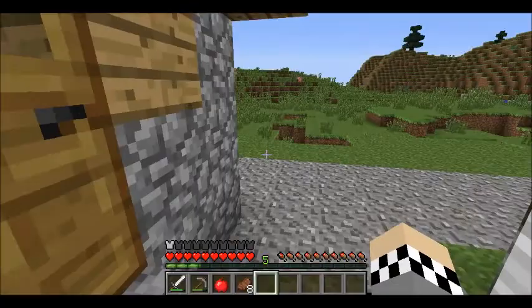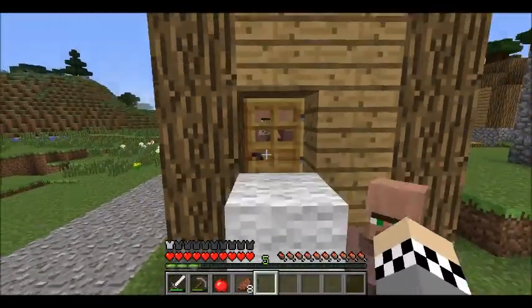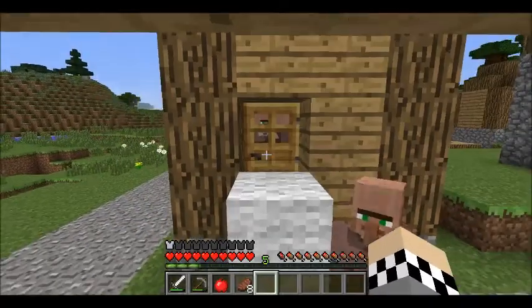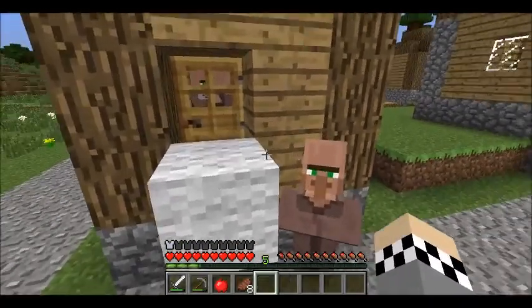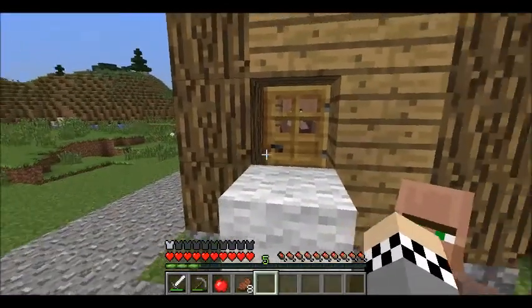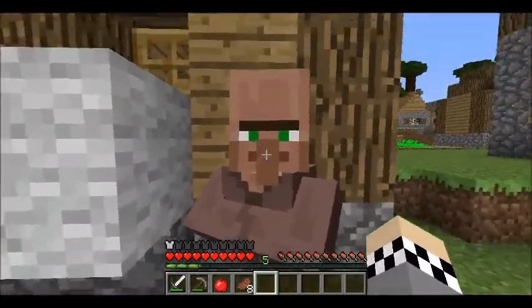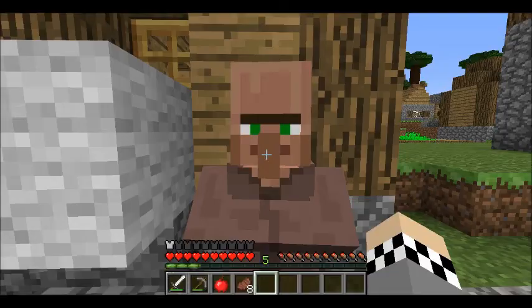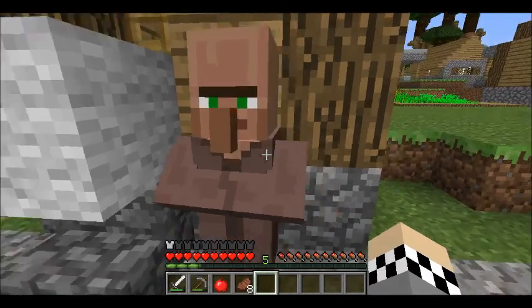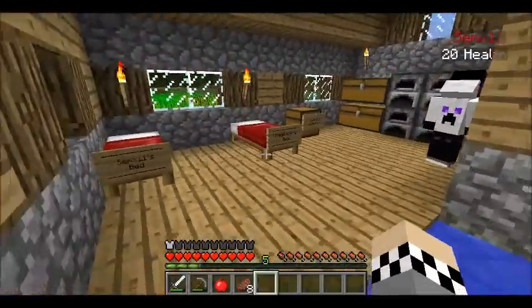This area here is for villager protection - to keep them from getting killed by zombies. This guy is a bold villager - he doesn't actually have a good trade so he's outside.